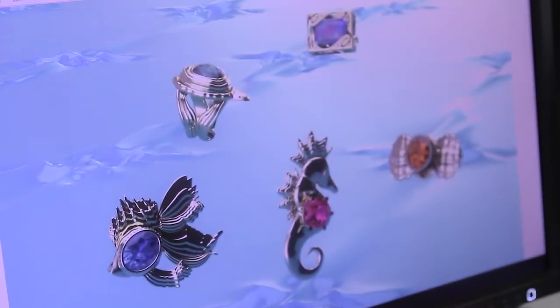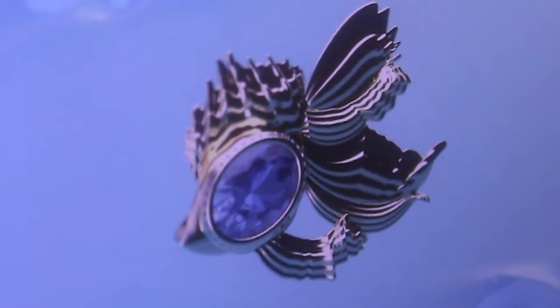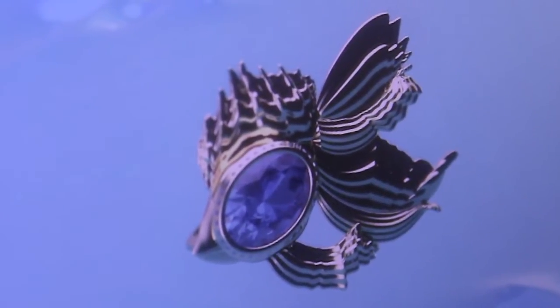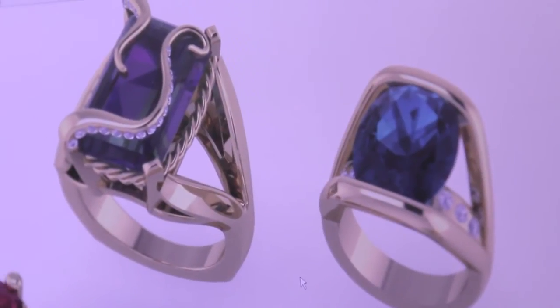I used the actual legs from the sea turtle to create the ring shank. I love the fact that you've detailed it with some diamonds on the shell ring as well, and I like the high polish with no graining. I dig the tentacle thing — that's cool.